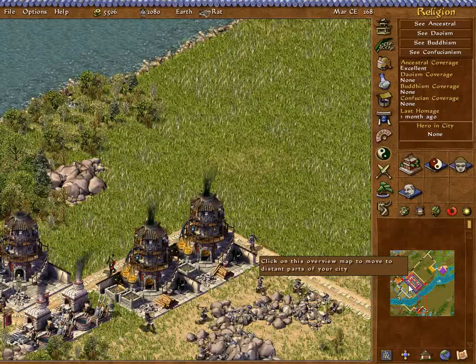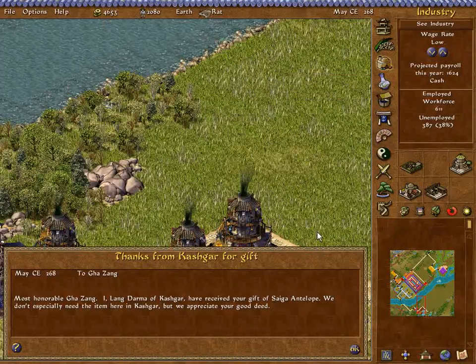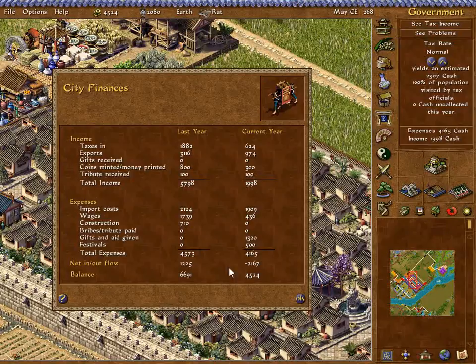Got a lot of people unemployed. I could turn that wage down and take another good chunk out, but taxes remain the same. We're not as popular as we were. Hygiene is very good and there's no unrest. Okay, the Splendid Temple — I will wait until it gets built, or maybe I should wait until we get closer to that treasury. What are we making? Well, nothing now. The import costs. The gift given. I'm only making a thousand a year?